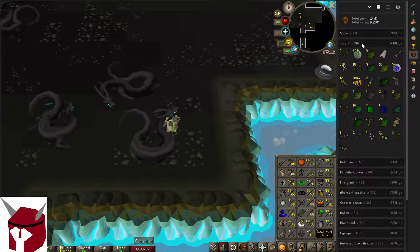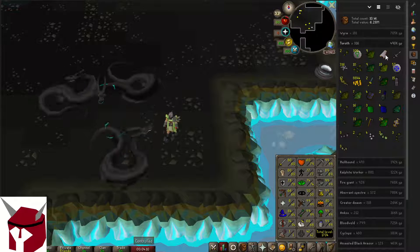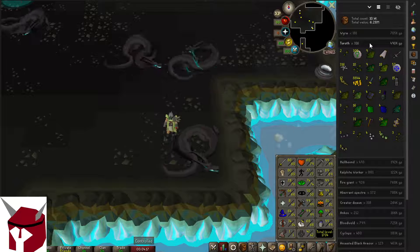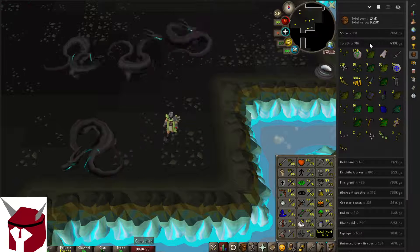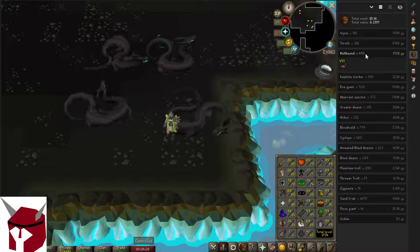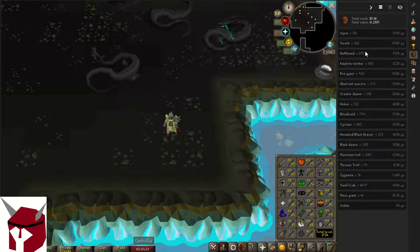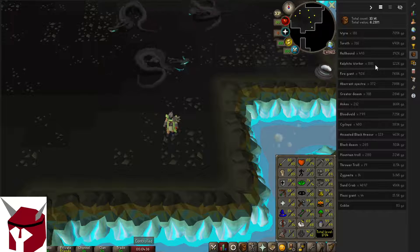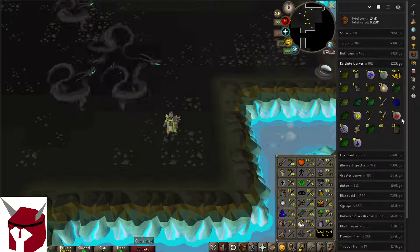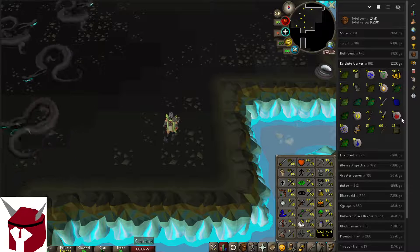All right, so let's go ahead and look at the next task. We've been here — the only new drop that I got was this Mystic Robe bottom. But overall, their kill rate — if I can get over 1,000 GP per kill, I think that's pretty good. Not much to say about Hellhounds, but we are up to 493 of them. The next monster we've killed 881 of — so almost a loot-from-1,000 video — but the loot isn't very good. If you were to loot everything, you would have made 122k, so that's not bad.